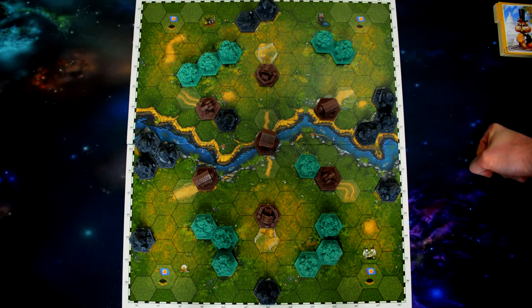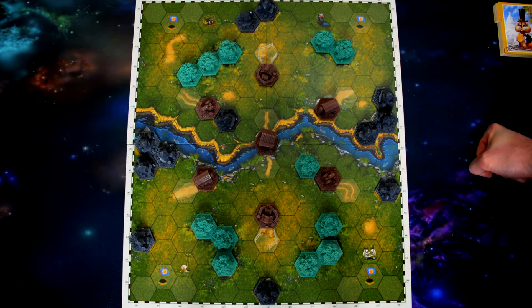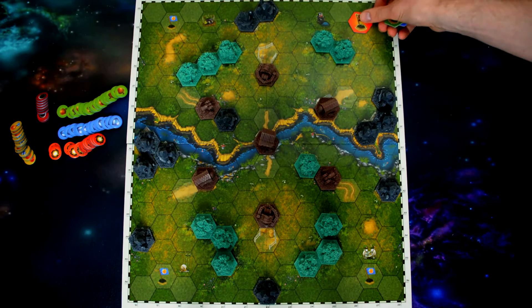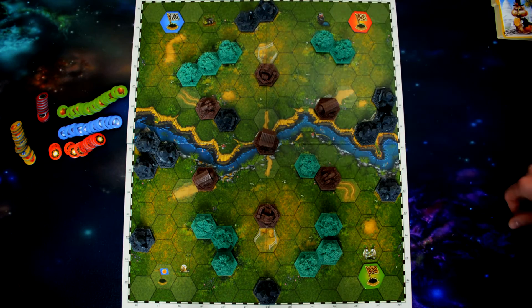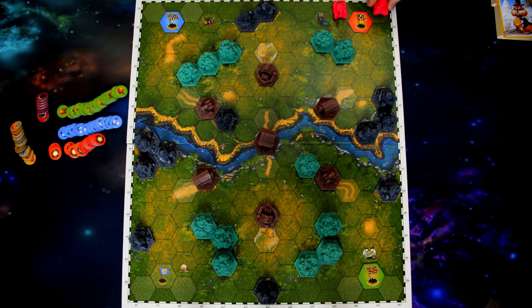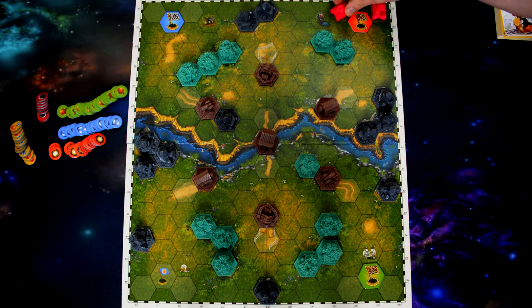Once board setup is done, look at the manual and choose a play mode all players agree on. Each player then chooses a starting flag for their starting zone and places their control flag on that zone. Each player places their tank in one of the highlighted starting areas. The tank can face any direction, but it must face one of the six hex sides — it cannot be split between two sides. It has to face a flat wall of the hex.